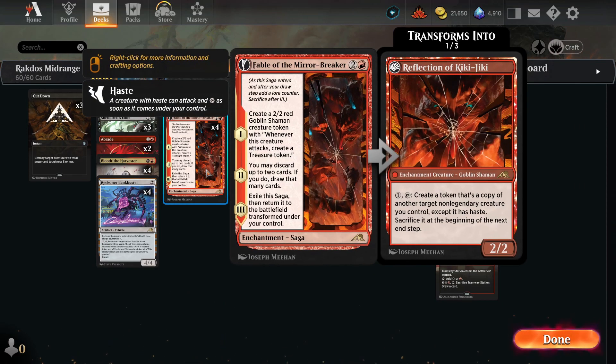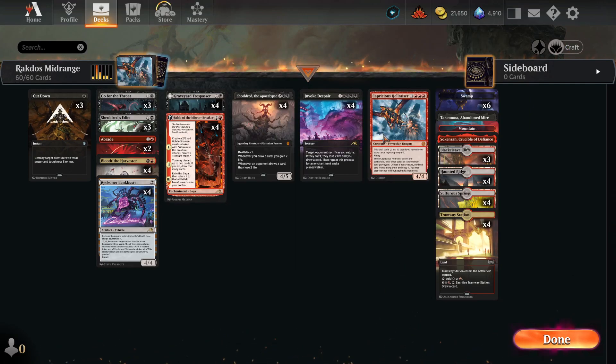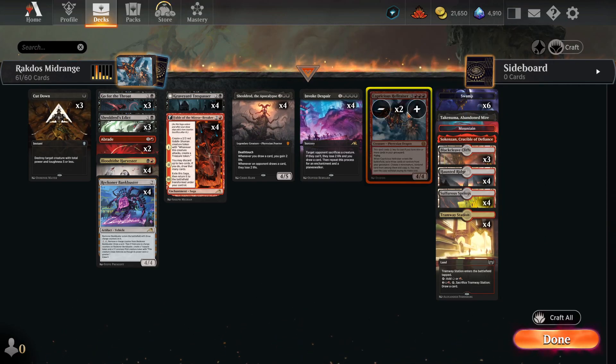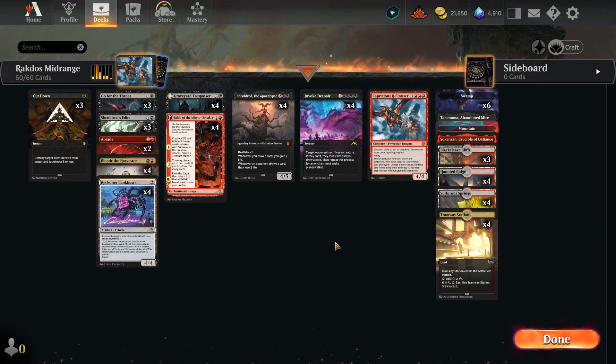We can also copy Fable, which is technically not a creature even though it brings a creature. I've seen a lot of decks trying to synergize with him. I feel that three or four copies might be a little much, because it's hard to get nine cards in your graveyard. I only have one Capricious Hellraiser in the deck — I don't think you want to run three or four. Also, it's a mythic and I don't want to craft another one. I would not recommend crafting him; I'm not sure how good he is, but I have room to spare in this deck and I want to try him out. So here is our experiment.